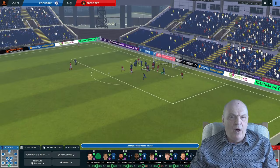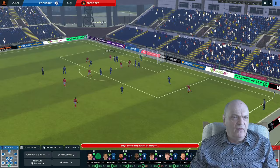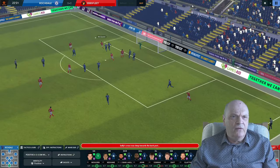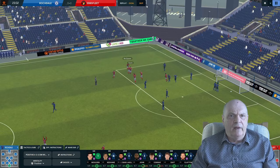Back with a corner for Ebbsfleet — ball into the box, headed out, Sinclair chasing. Ebbsfleet then put the ball into the box and it's in the back of the net — back to 1-1, and that is not ideal if I'm honest. Looking at the replay, Domi was pretty much unmarked through that move. Pretty poor really.